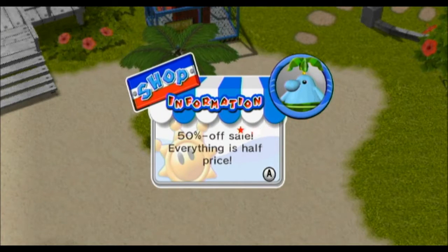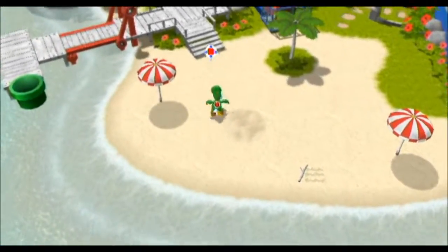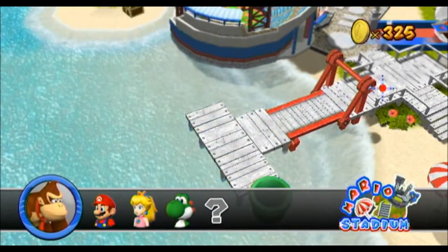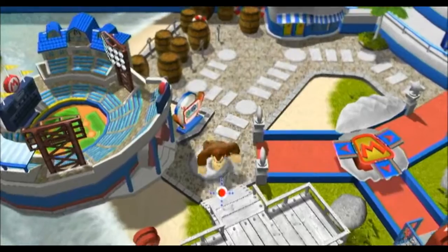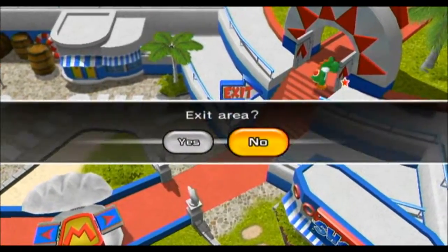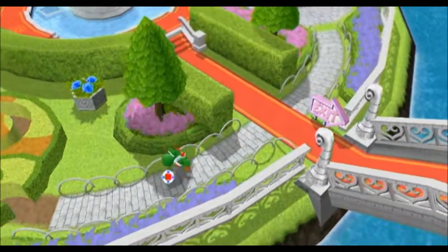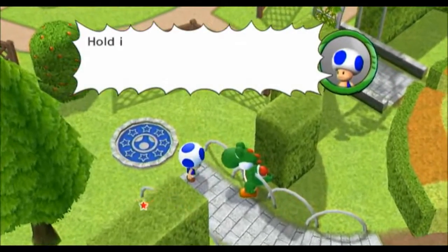Oh! 50% off sale! Whenever you recruit every member in a stadium, the shops will have everything at half price! That's cool! I'm trying to remember if there was a manhole that Yoshi can use here. You know what, there isn't! So let's go to Peach's Garden next. I'm going to do my best to search every nook and cranny of these stadiums so I don't forget anything like I did in the last few episodes.